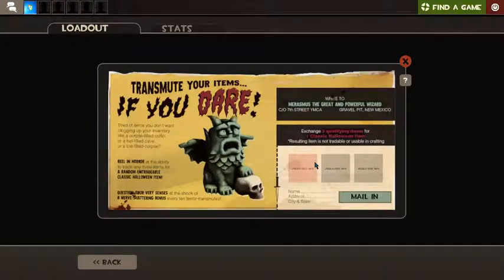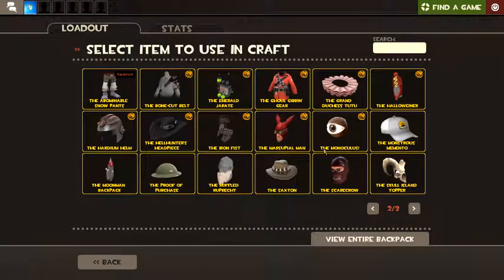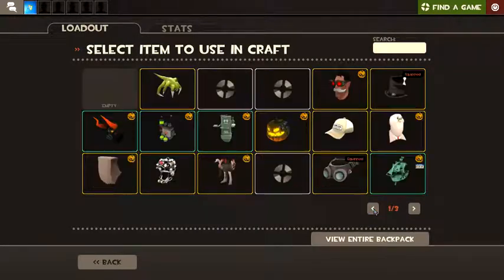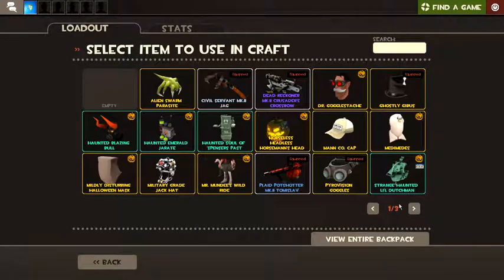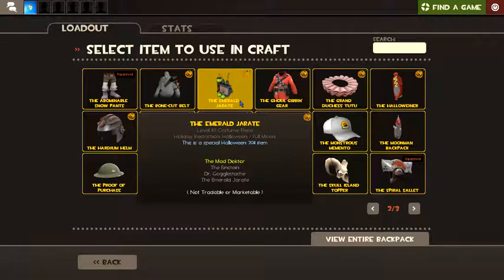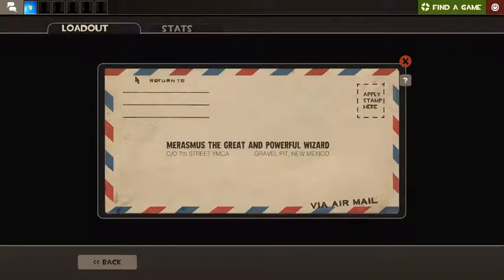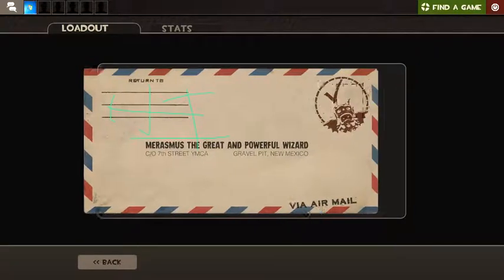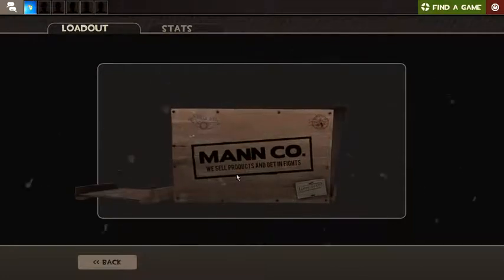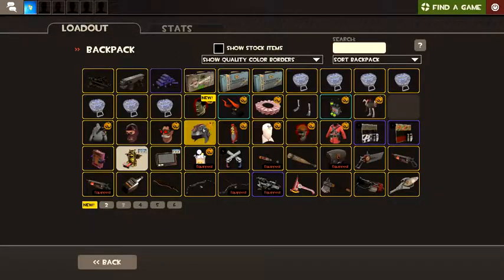I'm gonna do a transmute. Two marsupials. And what was it that I got duplicates of? That jarrate thing, right? I have two of those. Applied. If I did anything stupid, yell at me. Oh hey! It's a dead medic soul. It's a dead medic. Guys, look, the medic is dead. MEDIC! Dead.